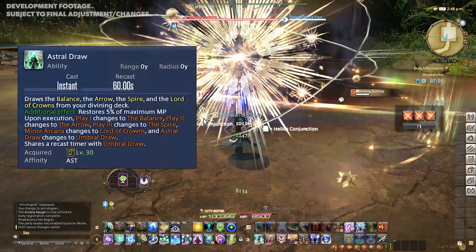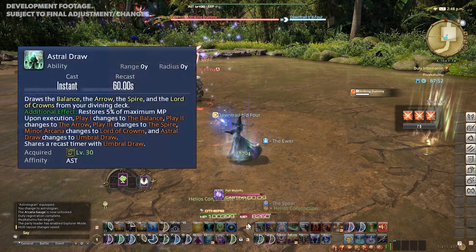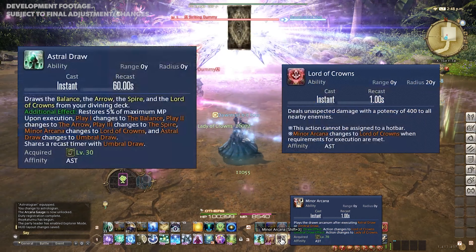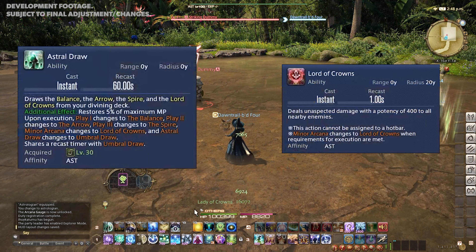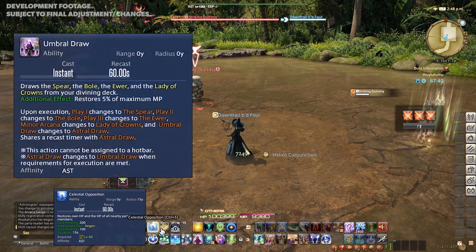Astral Draw will always assign Play 1 as the Balance, Play 2 as the Arrow, and Play 3 as the Spire, and the Lord of Crowns dealing a 400 potency unaspected attack to all nearby enemies. Astral Draw changes to Umbral Draw upon use.